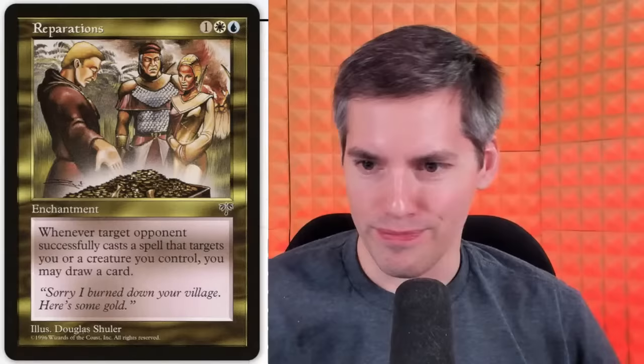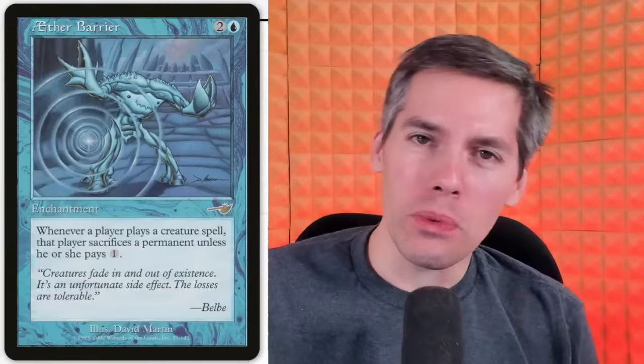Aether Barrier — this is more like it. We have a blue 2-generic enchantment. Whenever a player plays a creature spell, that player sacrifices a permanent unless they pay one. That's a Rhystic Study you're not going to want to ignore. Do you pay the one for the Aether Barrier? You got to sac the permanent. No one's going to pay for that. I like this one.